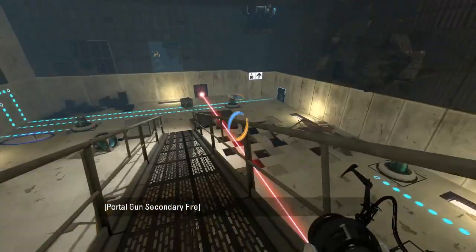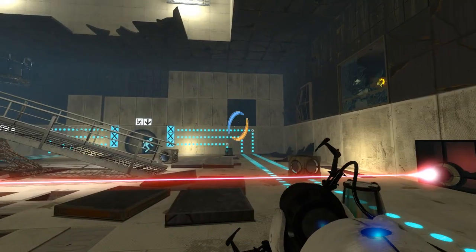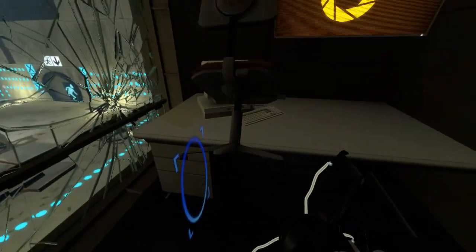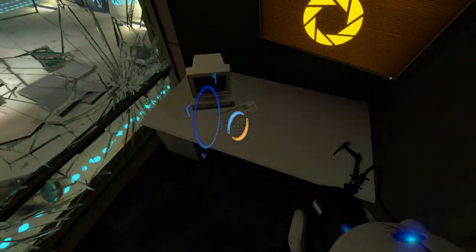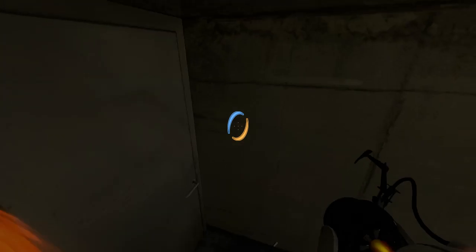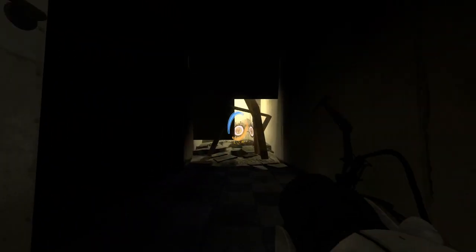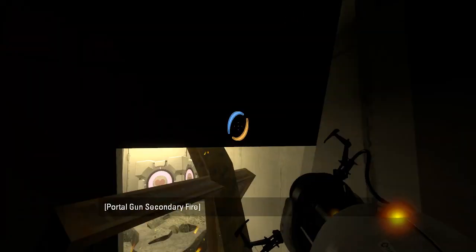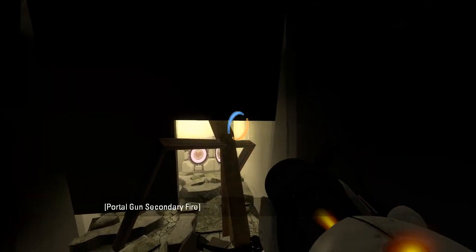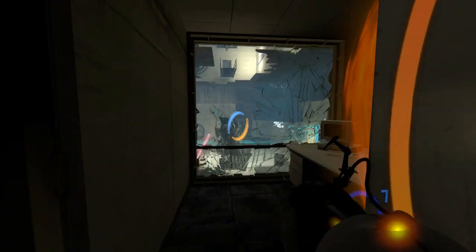I can get in there. Get out of here, chair — trying to use my computer. Apparently I can't use this computer. Oh, apparently I can put a portal there — who knew? It's the companion cube! I want it! Can I have it, please? No — you won't give it to me, will you? Why can't I portal in there? It's not like it would break the puzzle, right? Aww. Well, we found an easter egg — I'm happy with that.